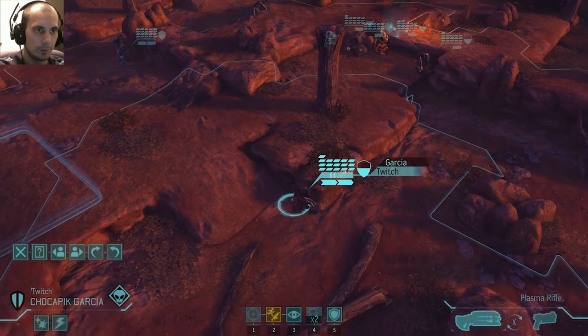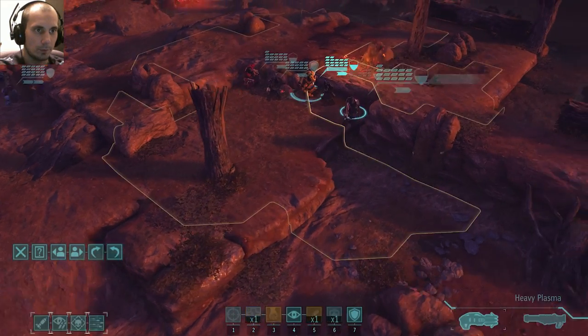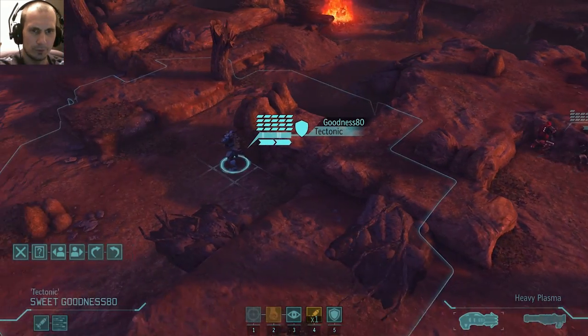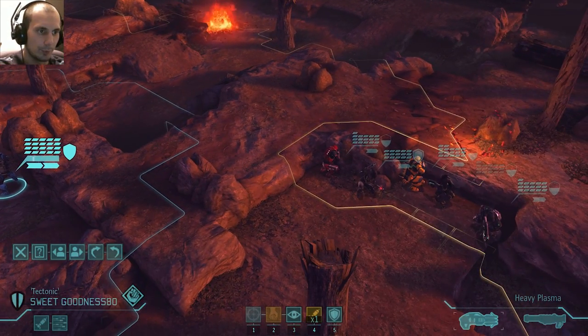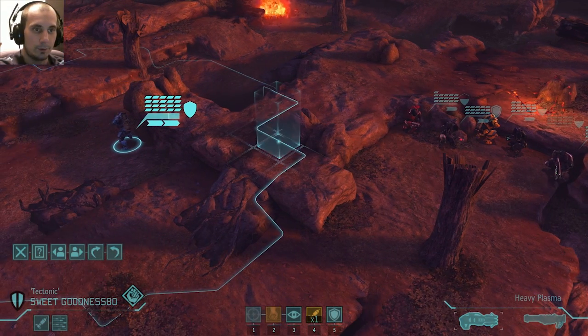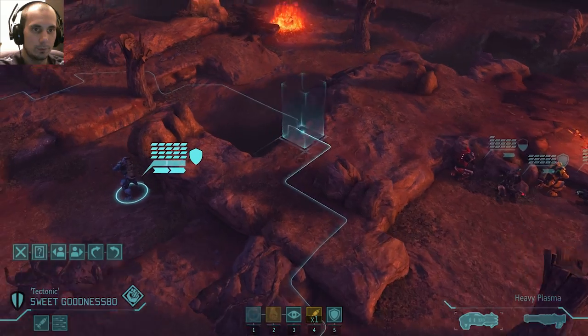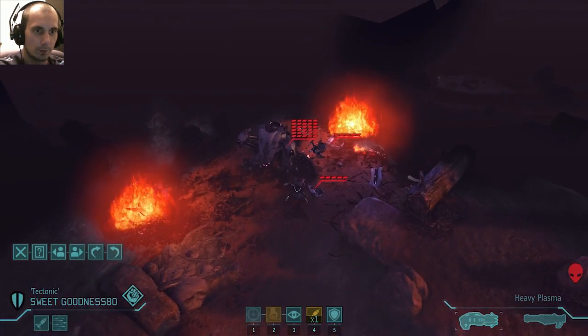What it takes is one guy to get mind controlled and my whole squad is going to get destroyed. What I'm going to do is try and spread out a little bit, because if I leave all my people together I'm just going to get hit. I hear the sectopod. There's approximately 13 aliens. We'll have to keep count.